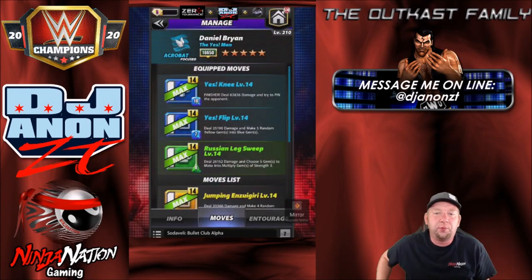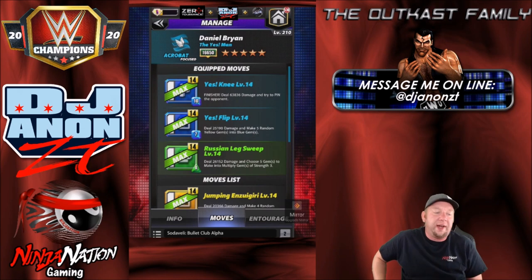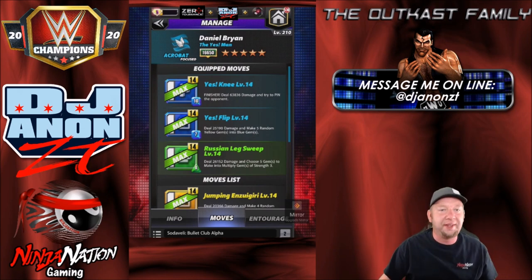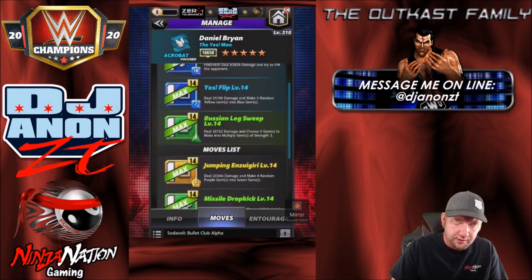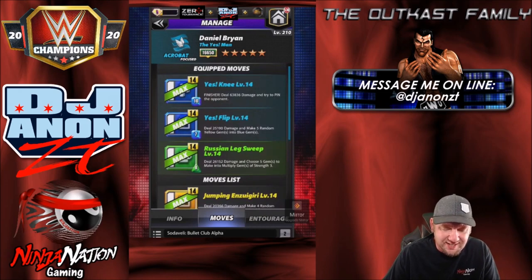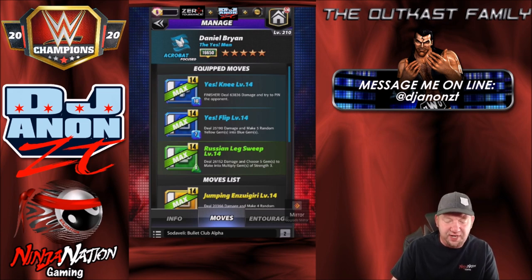Here we go with the 3-star moveset. If you were running Daniel Bryan at a 3-star level, obviously scale down a lot of the damage. The yes knee: 10-charge finisher dealing 63,836 damage to try to pin the opponent. The yes flip: 7-charge, deal 25,190 damage and make five random yellow gems into blue gems. Both of those are blue moves — keep that in mind. The Russian leg sweep: green move, 8-charge, deal 26,152 damage and choose five gems to make into multiply gems of strength 3.